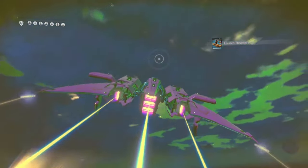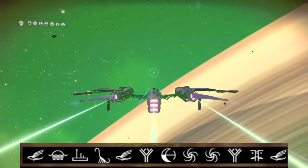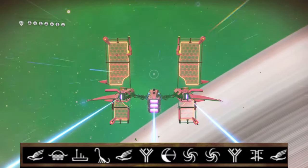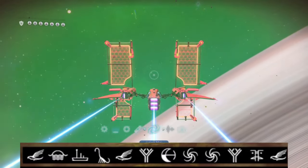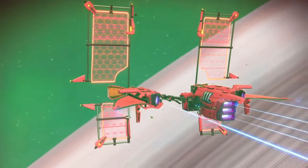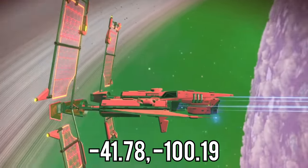The portal coordinates for this awesome all-red solar ship are: Bird, Sunset, Boat, Diplo, Bird, Tree, Eclipse, Galaxy, Galaxy, Tree, Face, and finally another Bird. The on-planet coordinates are minus 41.78 and minus 100.19.